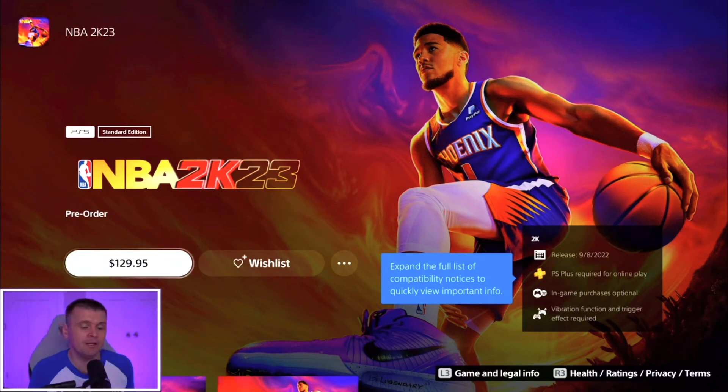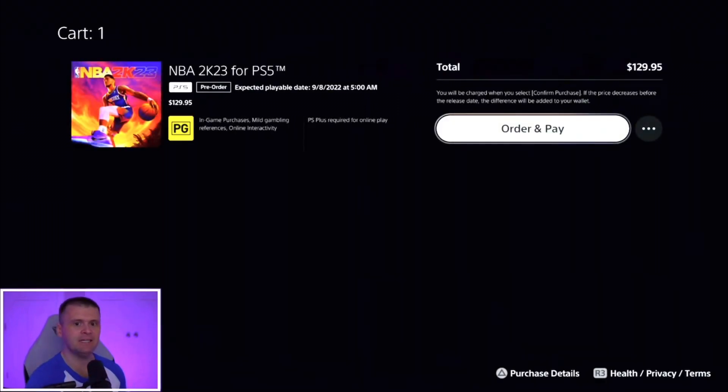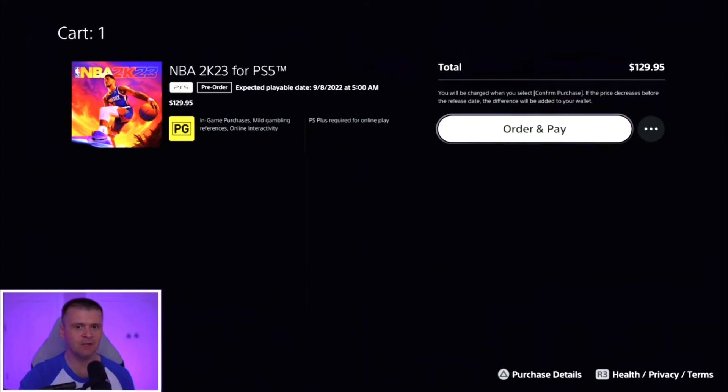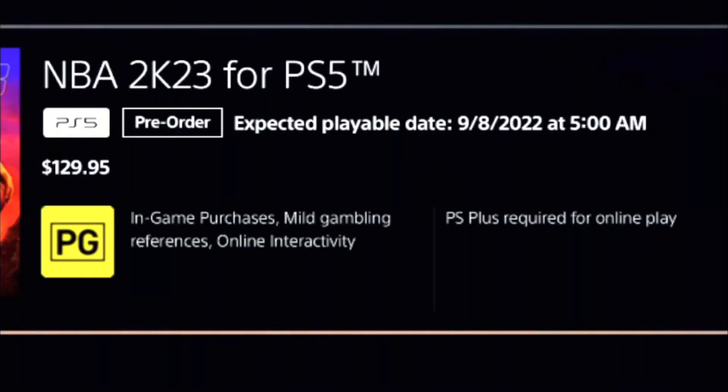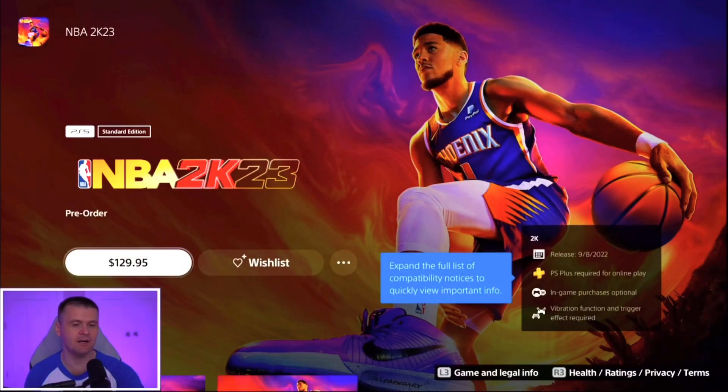Basically, you're gonna order the game, and you can only play the game on this account initially. Once you hit Purchase and hit Accept, it's gonna show you a playable date of 9-8 at 5 a.m. So once you see 5 a.m. on the 8th, you'll be able to play the game — which means you're gonna play the game before anyone here in the States. Zoom in right there: 9-8, 5 a.m., Order and Pay. If you order the game, all of the extras that you get can't be transferred to your main account.